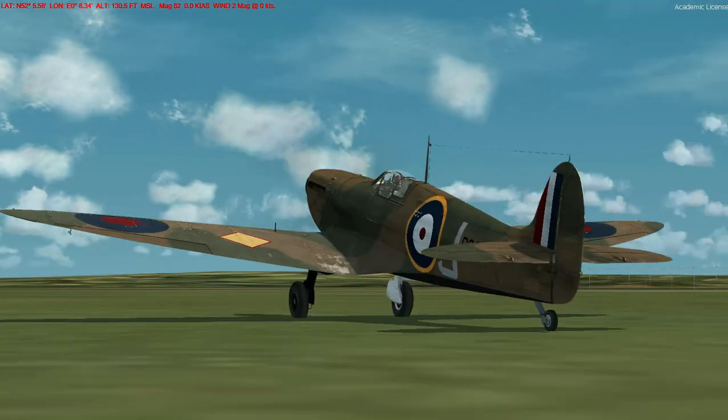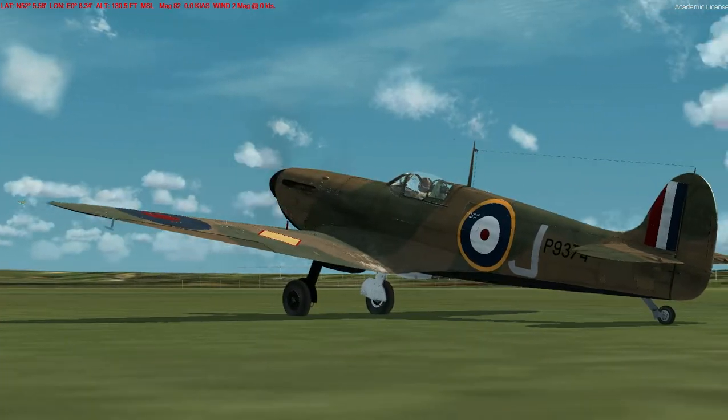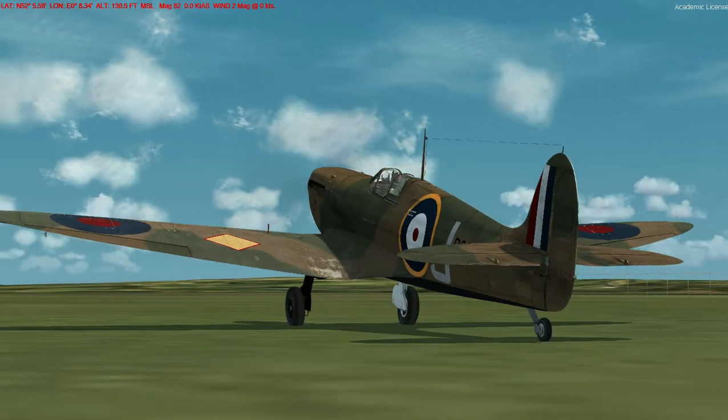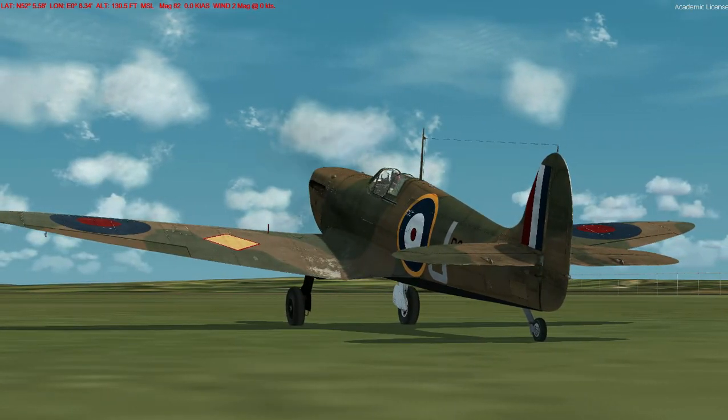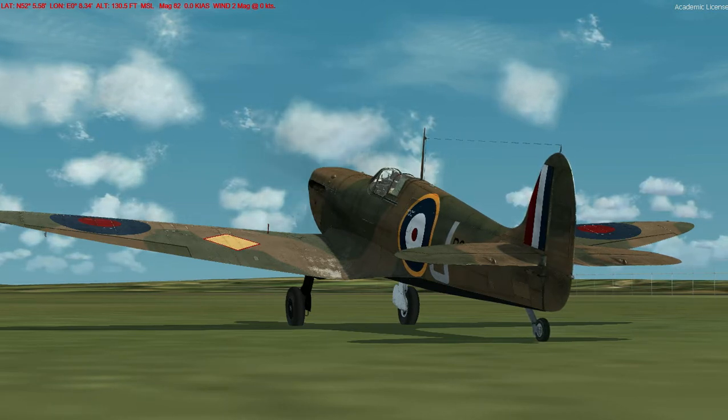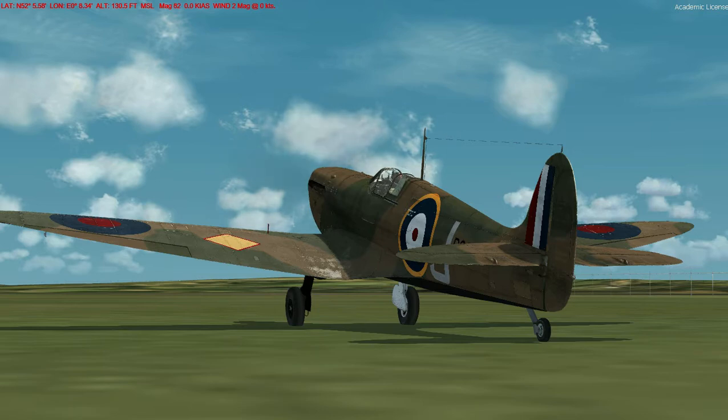Another interesting thing you can see on this is that little diamond on the wing. If you don't know what that is — it's actually a gas-sensitive patch, because they weren't sure whether the Germans were going to use poison gas in the war. Airplanes had that little stick-on thing on the wing and it actually changed colour if it was exposed to gas. You don't see that on later Spitfires, but that's what it is.